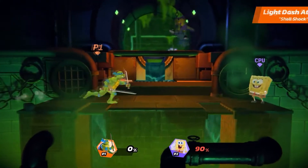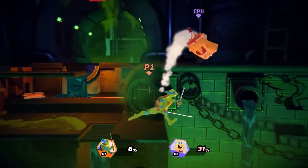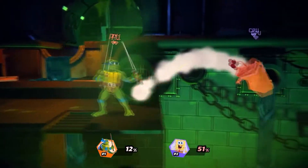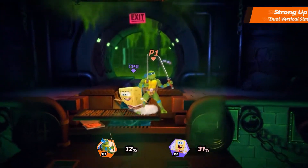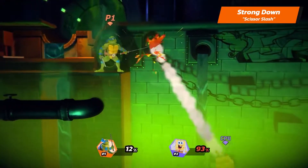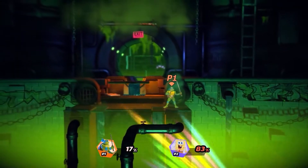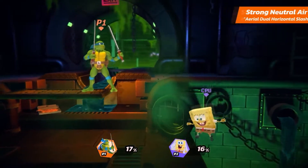Alright guys, last up we have Leonardo. He's kind of a fast, aggressive, long-range character. You can play safe with him, but I probably wouldn't because he has so much range — why not just run into your opponent and hit him from as far as you can over and over again? His light attacks are used to build up percentage, and then you use your strongs or specials to finish off. He has really good ledge guarding and his frame data looks really good based on the showcases. Let's see some gameplay of him.